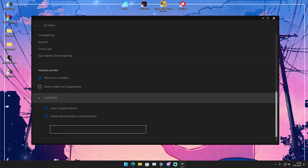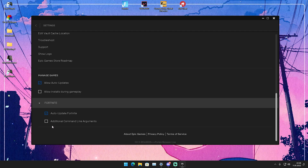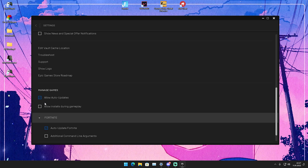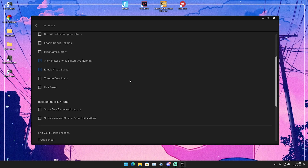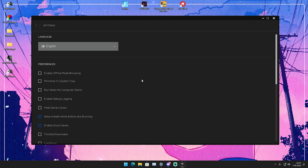As we get down to Fortnite, make sure not to use any additional command lines. In Chapter 1 it was common to put in things like 'allow all CPU cores', but in Chapter 3 it doesn't make a difference anymore, so uncheck that. Just leave auto-update on. Under manage games, allow auto updates — but don't allow installs during gameplay, as that will mess things up. Just copy all of my settings here one by one and you should be good.